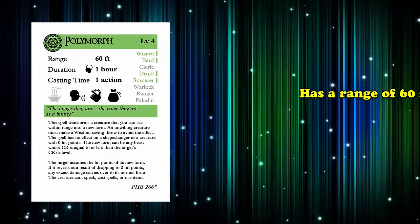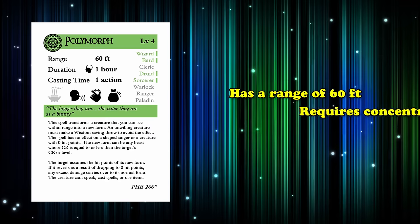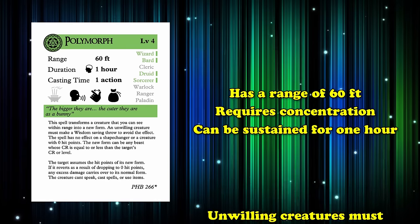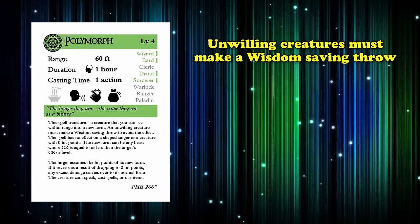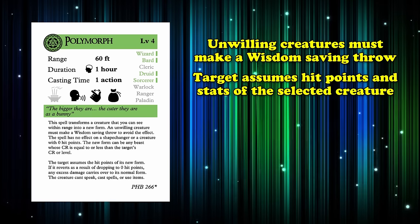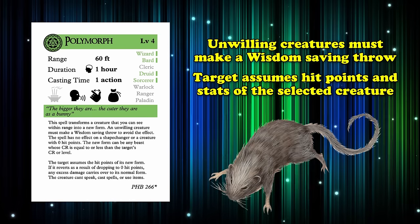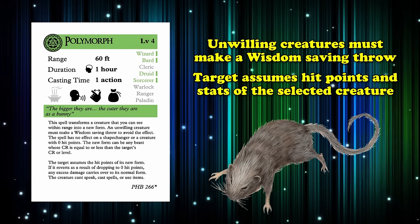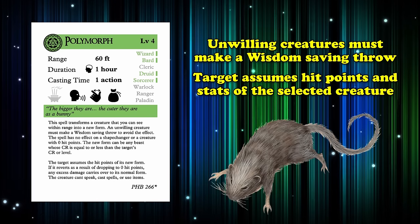Along with being a 4th level spell, Polymorph has a range of 60 feet and requires concentration in order to be sustained for up to 1 hour. If you target an unwilling creature with the spell, they have to make a Wisdom saving throw in order to not be transformed. A creature that's transformed cannot become a creature whose challenge rating is higher than the target's CR or level.